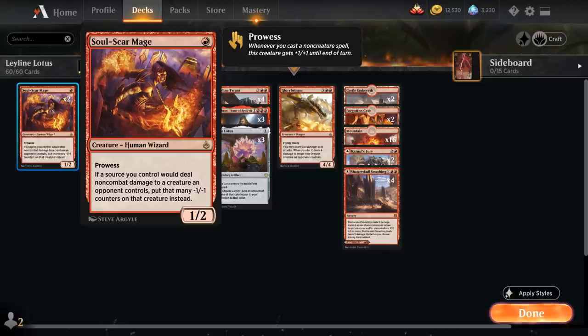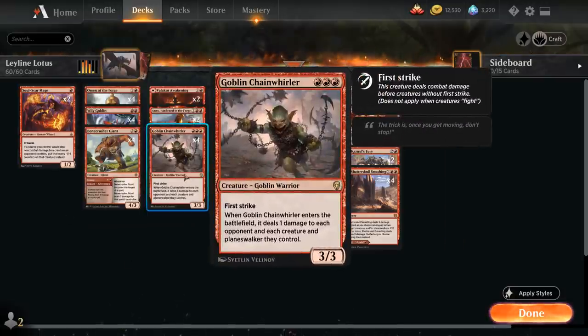At one mana we've got two copies of Soulscar Mage, a one mana 1/2 wizard with prowess — it gets +1/+1 whenever we cast a non-creature spell. And if a source we control would deal non-combat damage to a creature an opponent controls, we put that many minus one minus one counters on that creature instead. While we don't have a ton of cheap instants and sorceries to enable prowess, the ability to turn our damage into minus one minus one counters is incredibly useful.